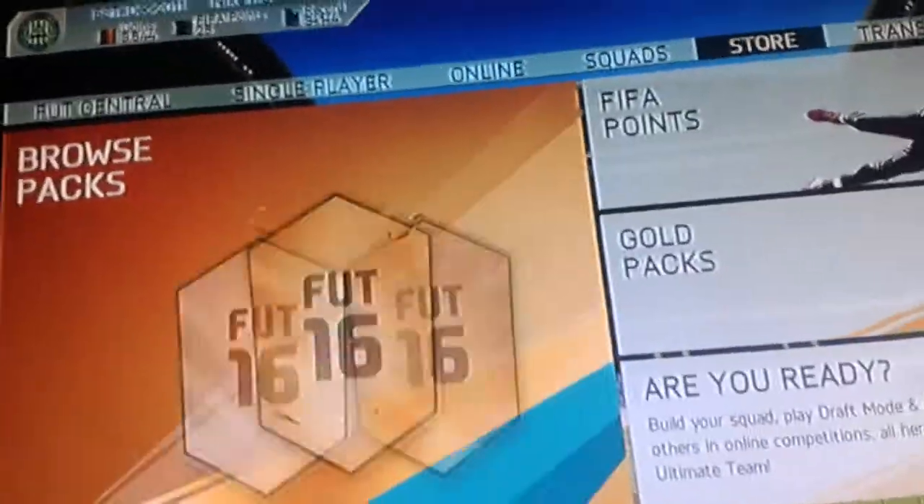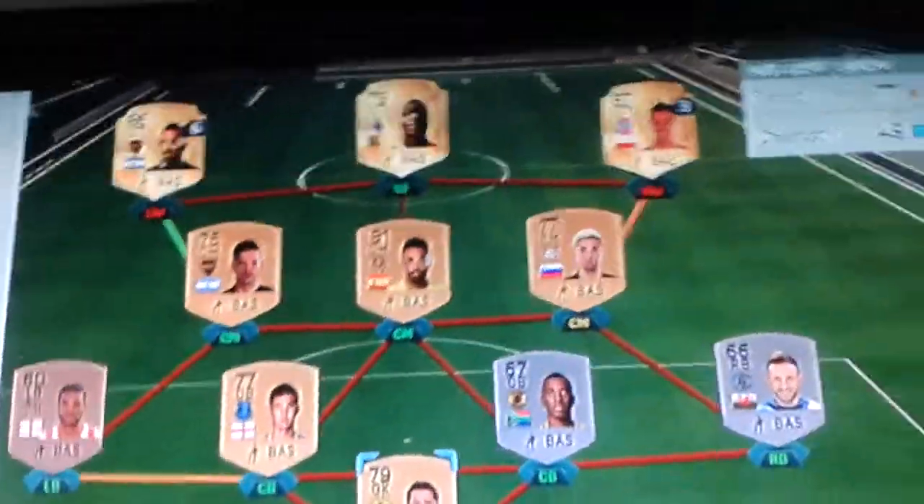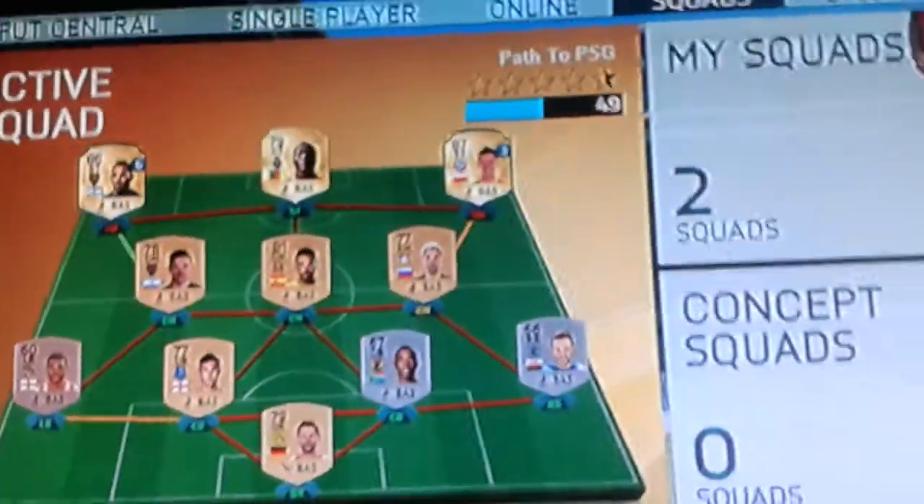This is an Ultimate Team Road to Glory series and it is path to PSG. I've been scrolling along the market — I've just picked that team. I've got a pretty decent start; if it wasn't for these two loan players I'd have a pretty bad team, but I've bought one player and got the rest in packs. First episode of the series — we're going to get straight into a game and maybe buy my first transfer, because I've got 500 coins to start with.